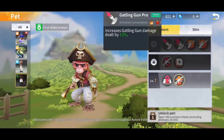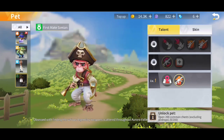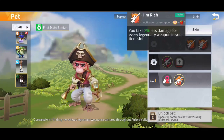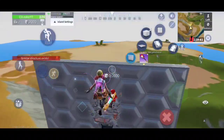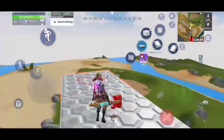It increases Gatling gun damage by 15–20%. You take 2% less damage from every legendary weapon in your item slot — that's really good, especially the extra item slot; that's OP. It doesn't have that much content, but there will be a new creative island in two weeks, so I'm glad with that.